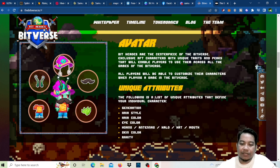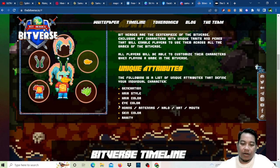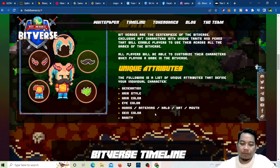All players will be able to customize their characters when playing a game in the Bit Burst. The following is a list of unique attributes that define your individual character: generation, hairstyle, hair color, eye color, horns, halo, hat, mouth, skin color, and rarity.